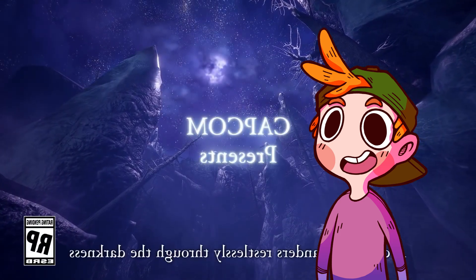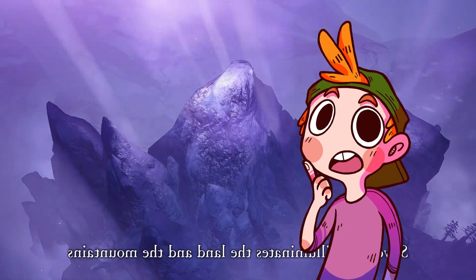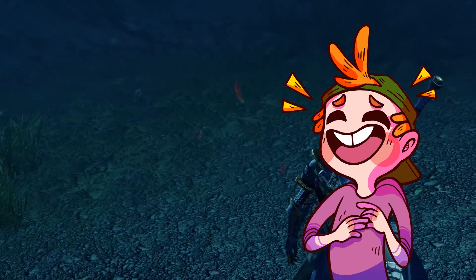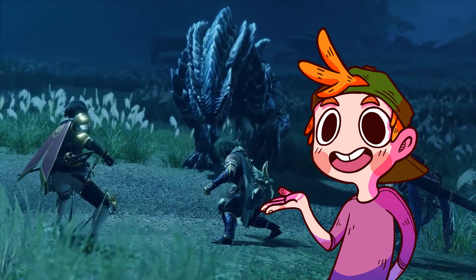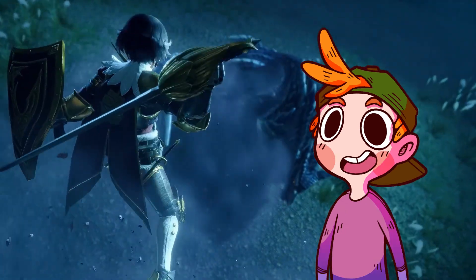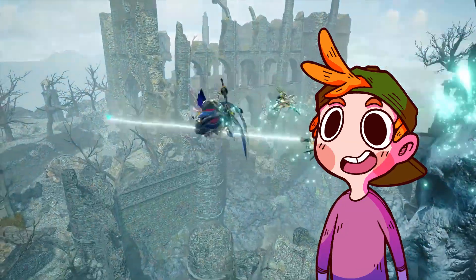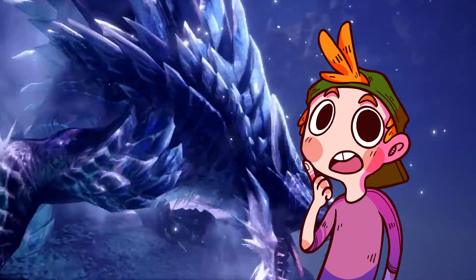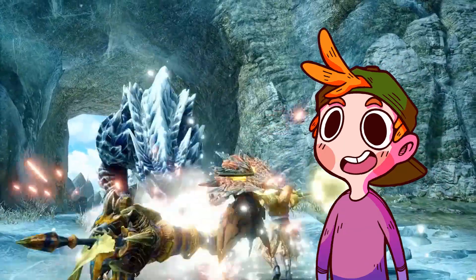Onwards now to Lunagaron, the ice element fang wyvern that, on the surface, appears to be the love child of Tobi-Kadachi and Odogaron, but that is far from the case. Honestly, at first I was not aboard the Lunagaron hype train — it gave me really generic vibes in its first teaser trailer, and whilst I'm always down for a cool ice monster design, I just was not feeling it. That all changed when we got the most recent trailer and Lunagaron's werewolf inspirations were on full display. Having monsters stand upright and be bipedal and vaguely humanoid is something that Capcom has previously shied away from but has leaned into a bit more recently, the most obvious example being my personal favourite monster from Rise, Goss Harag. Lunagaron continues this trend, and it just feels like it really fits the theming of the monster well. I'm not stoked about yet another monster that grows itself ice armor, because it feels like that's been done to death, but it's a refreshing design and a further example of 5th gen's efforts to really diversify the fanged wyvern class of monsters.